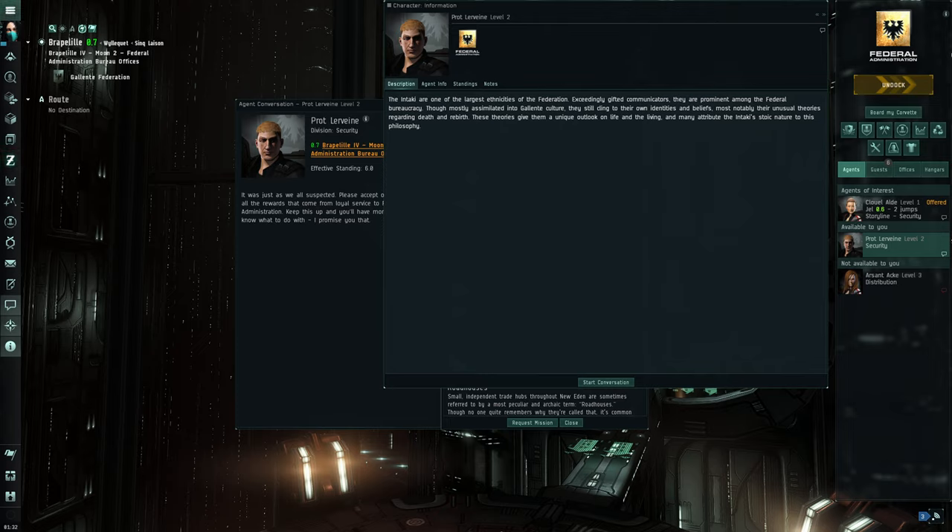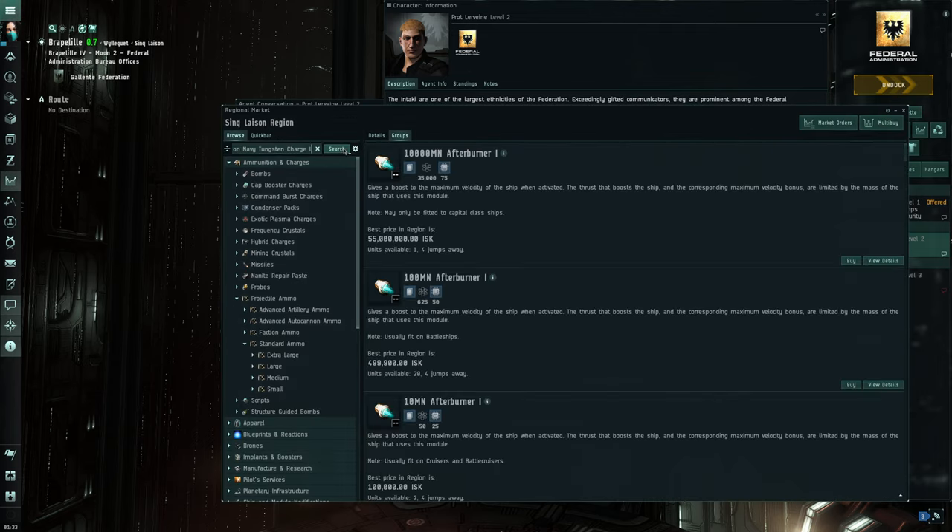Using this LP valuation tool — select corporation, look at sell prices. Federal Navy tungsten charge large — sounds like ammo. Apparently that's the ammo you get from this LP store. This guy is selling 100,000 of them and it ain't moving at his price. So 5,000 charges — let's do that quantity.